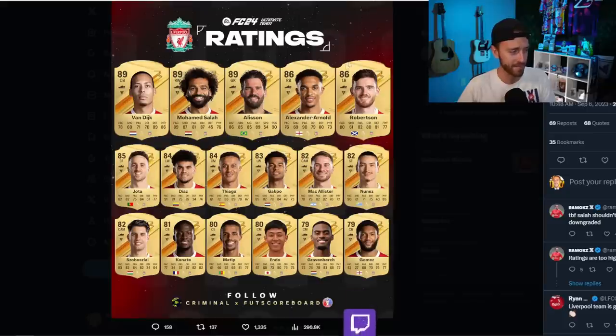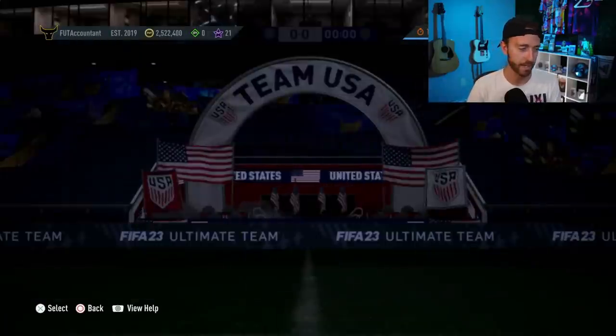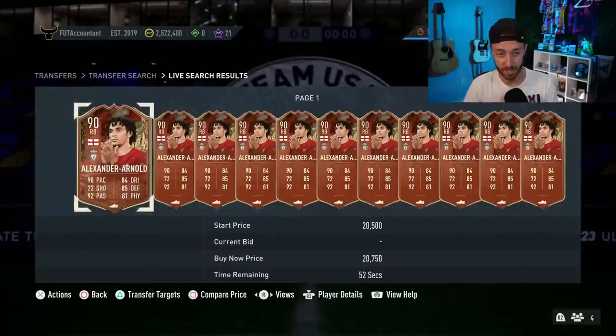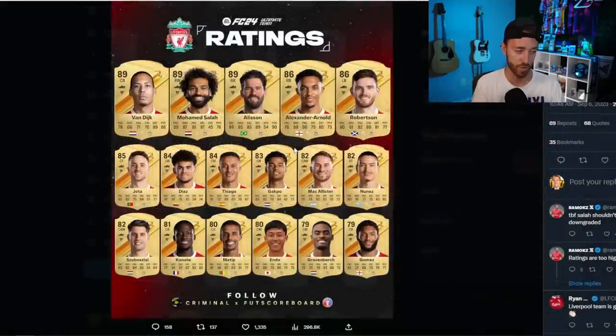If you compare the Newcastle ratings to the Liverpool ratings, Liverpool has a lot more high-rated cards that are going to be usable straight off the bat. One question for Liverpool is Trent Alexander-Arnold — are EA going to give him alternate positions on his base gold card? A lot of Trent's cards this year can play center mid, but I doubt they'd put center mid on his base gold — that seems like something they'd add on a promo card down the line to make it more meta and set apart from his gold.